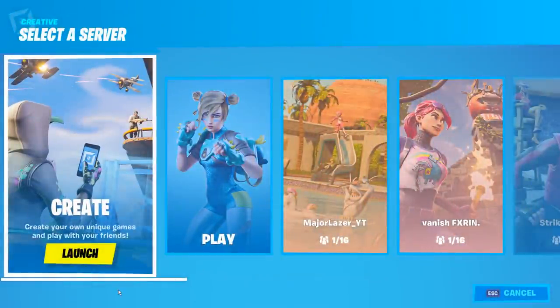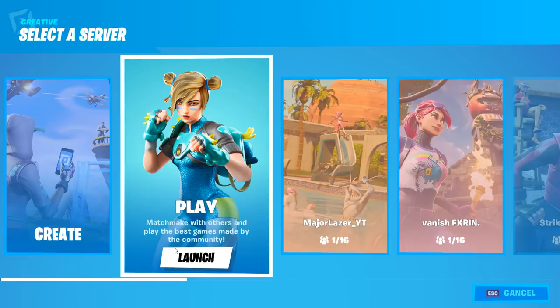Once you've gone ahead and successfully done that, you should be greeted with a screen where you can either select launch or play. What you need to do here is another pretty swift trick: quickly press play and then quickly press the accept button at the bottom right just like this.